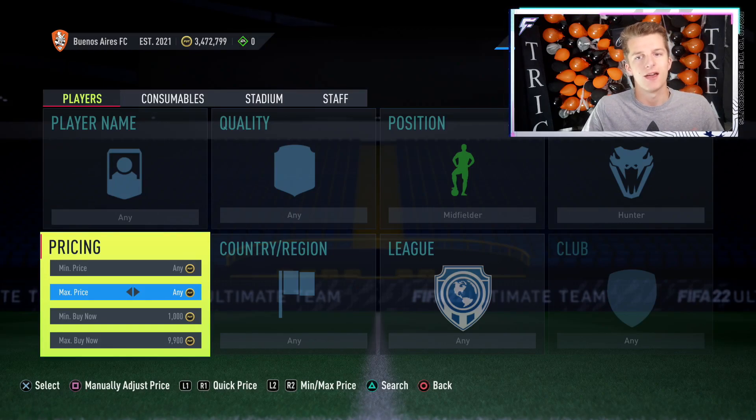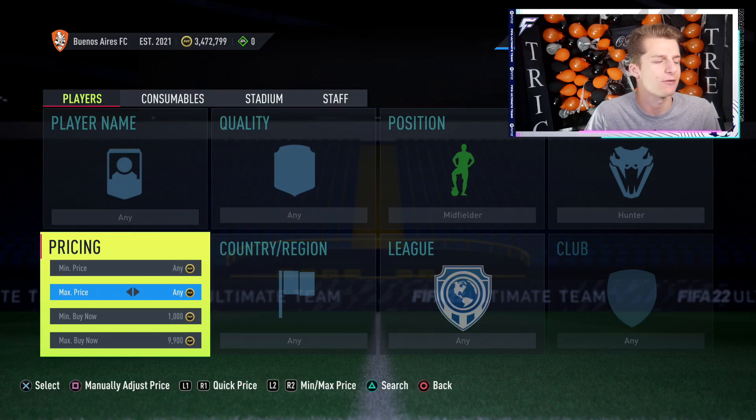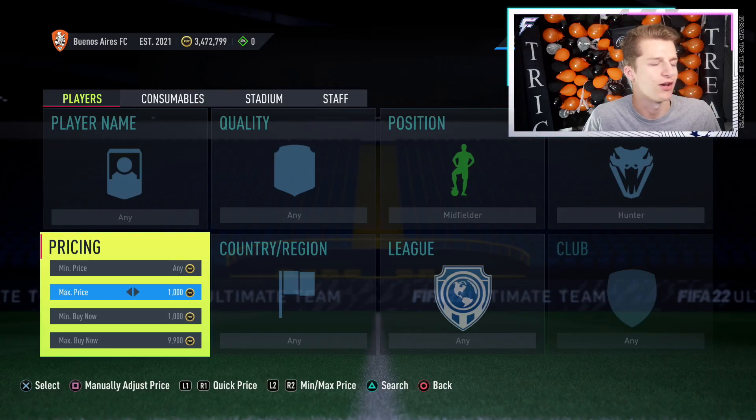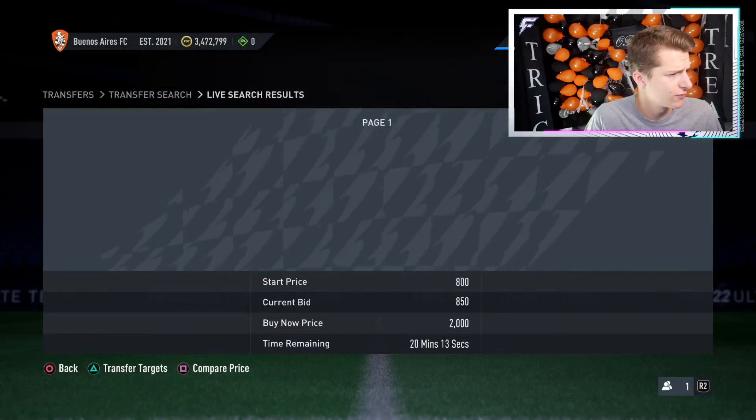This method works extremely well on Xbox — I've been doing it for the last week, which is why I decided to make a video. Now the magic number that is always changing is the maximum bid. Start it at 1k, just like shadow sniping. You want no more than one card listed over an hour, so set it to 1k and see what comes up.